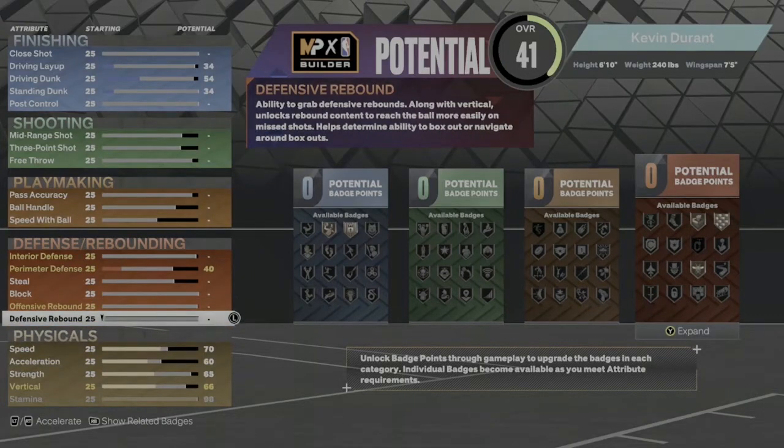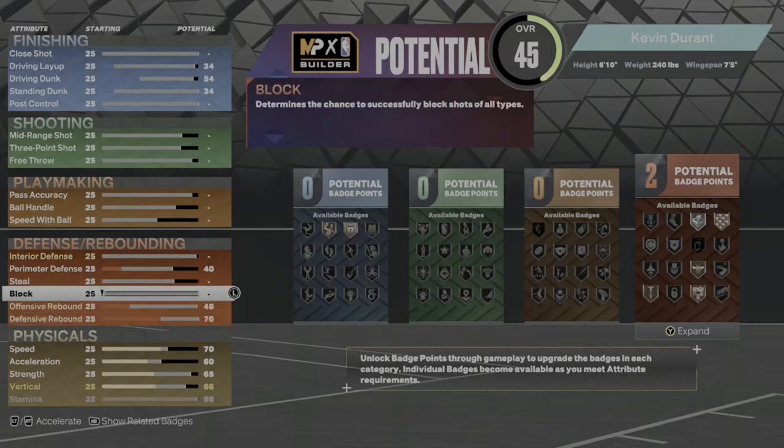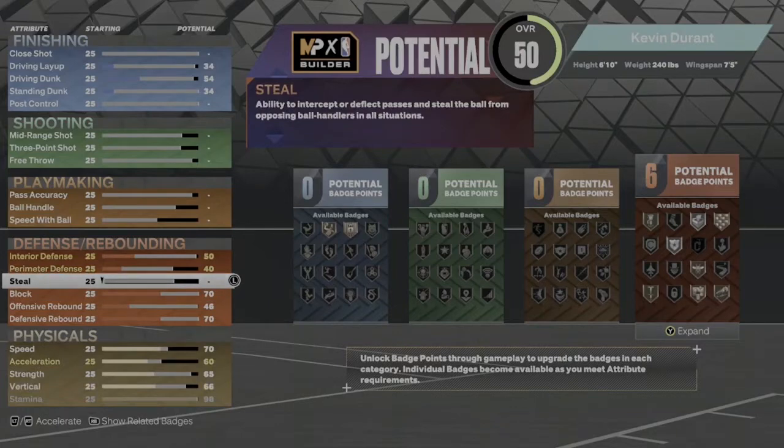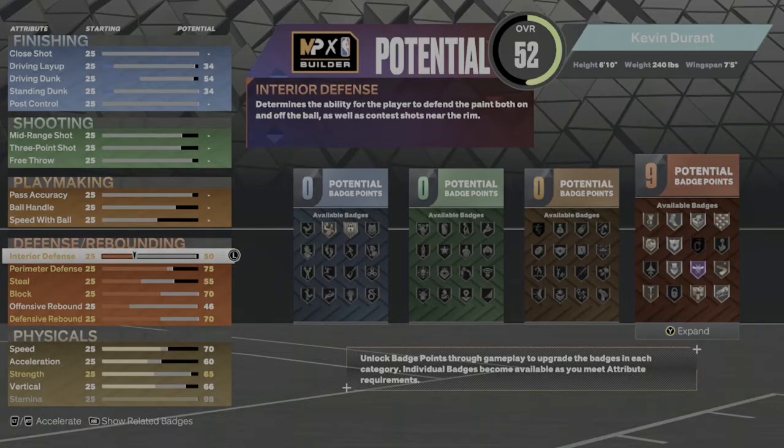For the defensive rebound, we're gonna take that to a 70. Offensive rebound is gonna go to a 46. Block we're gonna take to a 70. Steal we're gonna push that to a 55. Perimeter defense we're gonna take that to 75. Interior defense is gonna go to a 60. Right there you got 10 defensive badges.